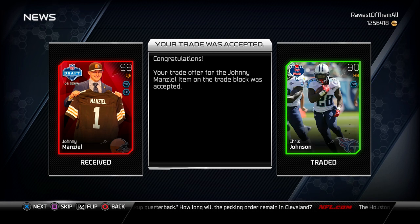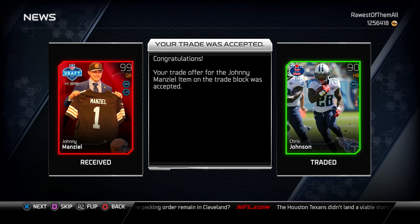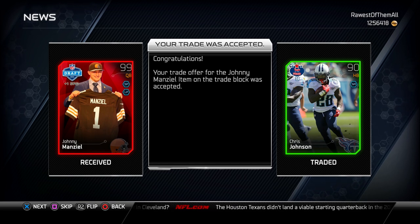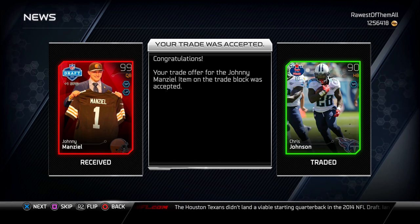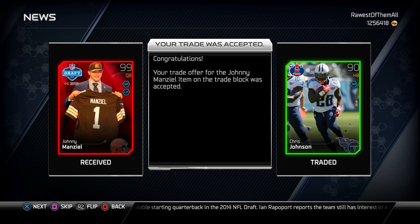Look at what I got. I offered Chris Johnson — the 90 overall Chris Johnson that you guys always see me using — for the 99 overall Johnny Manziel card that everybody wants. Look at that thing. One of the rarest cards in the game and I now have it on my team.